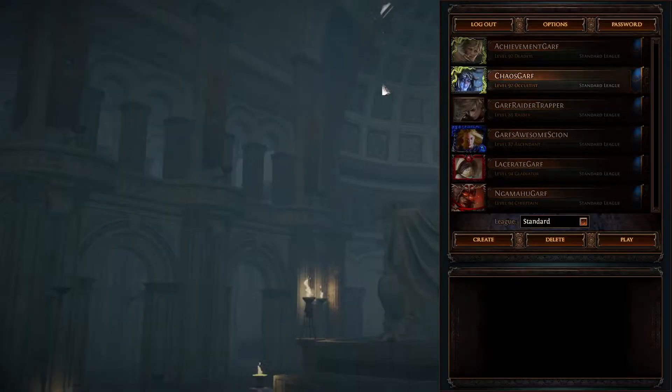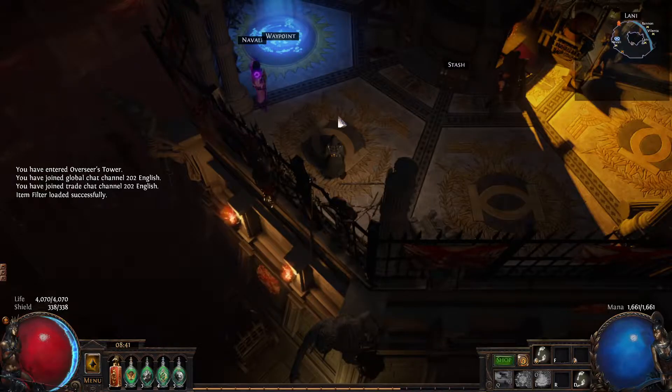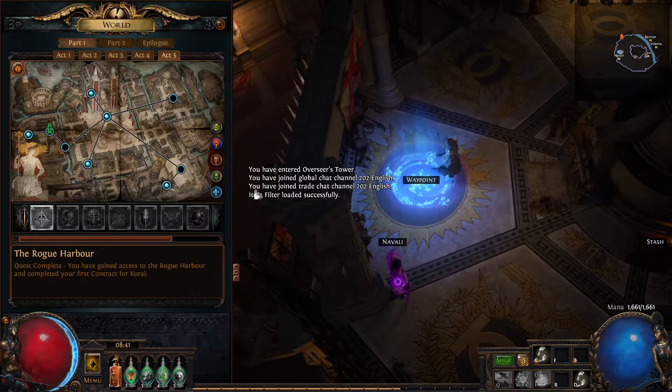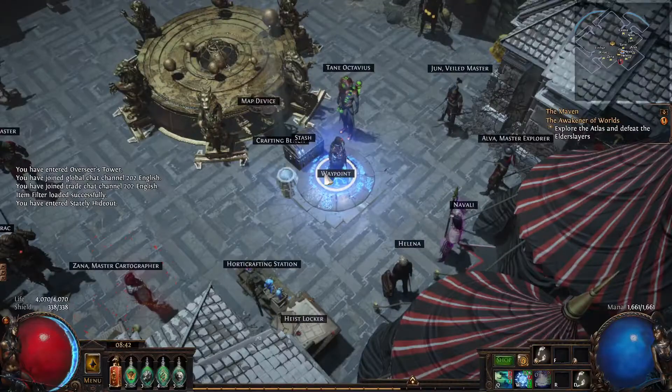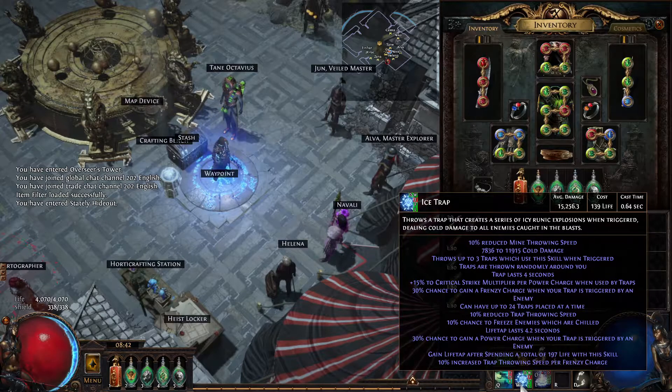And then we go to my trapper. This character is for low level delve and heist, so it's built completely differently. This is solely on the ice trap — it's 15,000.